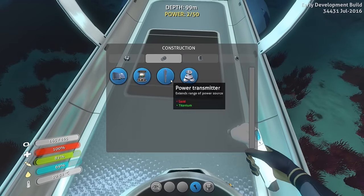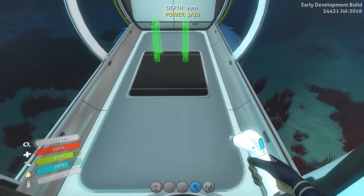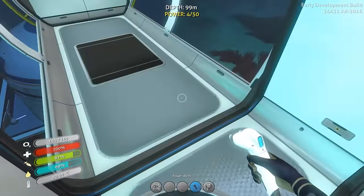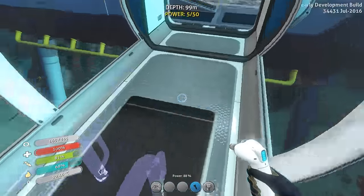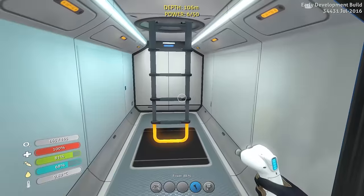We've got to build a ladder here. Oh, that's the side it has to go on - that's not cool. I don't like it on that side. Now we're going to have to walk around it. That's lame - we'd have to walk around it either way, but still. This will be the main part of the base.